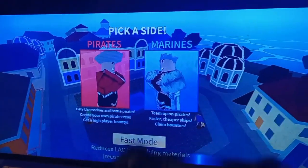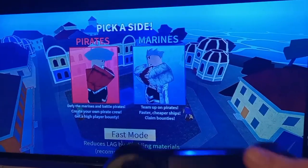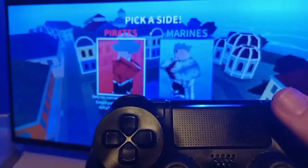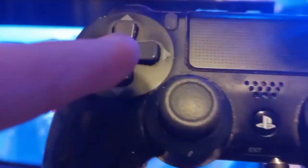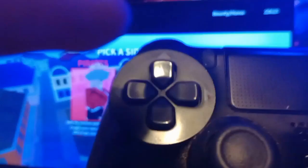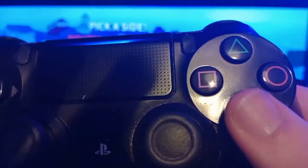You guys can see the difference between where I was before and now. So if you remember from that one video I did — you press this big button on your PlayStation controller right here, and a white box appears around the Pirates. Then this button in the corner — push that — and you go to Marines. Press this one and you go to Pirates. Then press X when you're done.